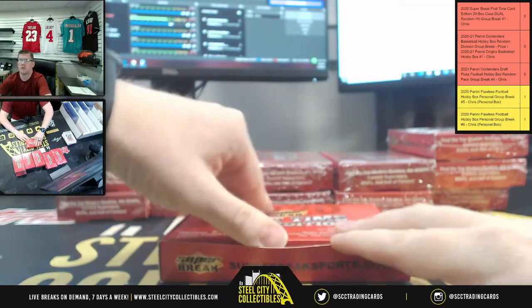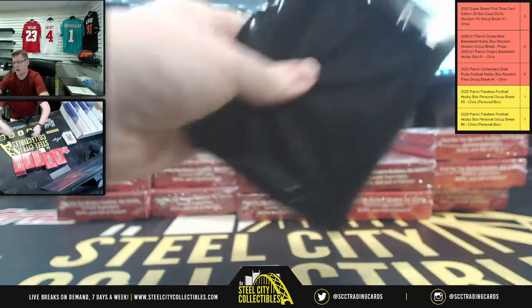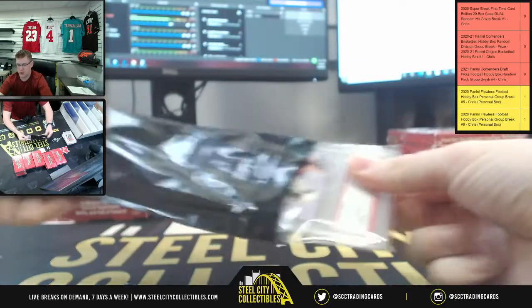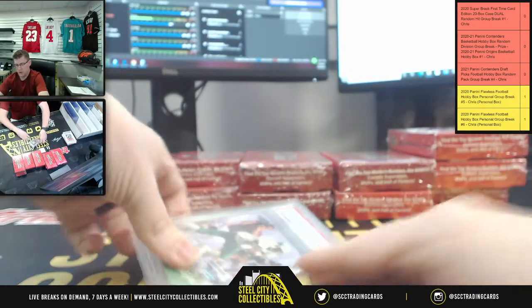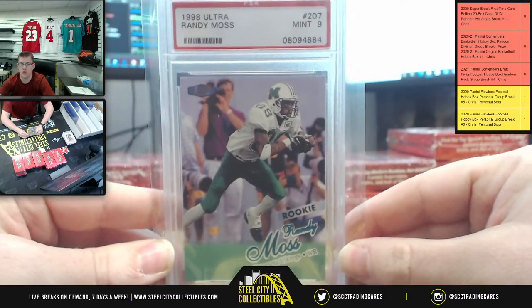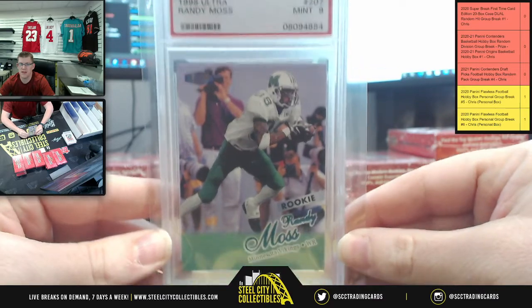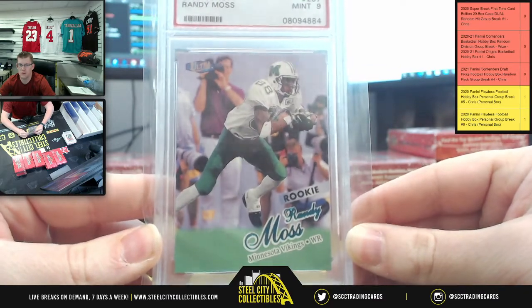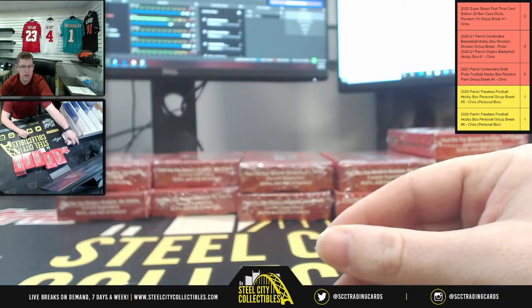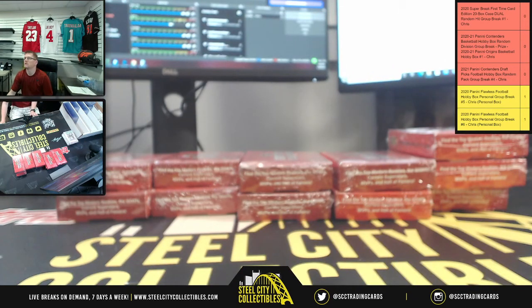After this, we're going to run the Contenders with the Origins box as the prize, and then we've got Contenders Random Pack for the Draft Picks 2021 football. How about a 1998 Ultra Randy Moss, PSA Nine Mint Rookie — Randy Candy Moss on the Nine Mint Rookie. PSA Nine, Randy Moss Rookie.